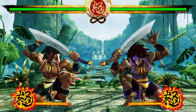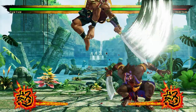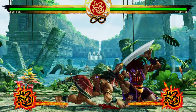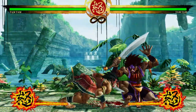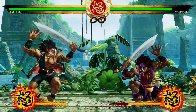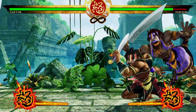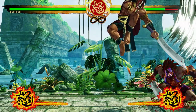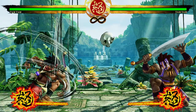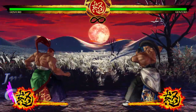Tam Tam has a command grab, though it's slower than most so it's more of a nice-to-have. He also has a 50/50 game: his crouch heavy has great range, and if you jump heavy immediately on the way down, the hitbox is so low to the ground it becomes an instant overhead — great for closing out rounds. Between his screen control, projectile options, and massive normal range, Tam Tam is the guy if you want someone who's a little bit good at everything, especially from long range.